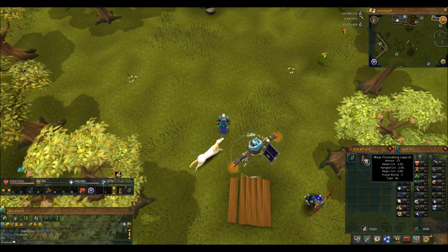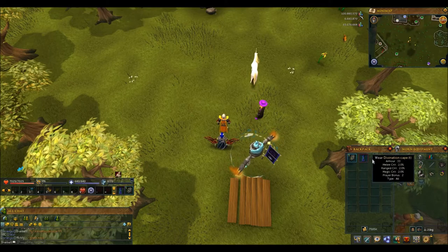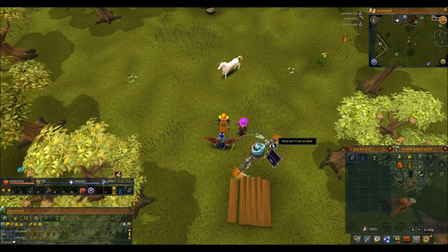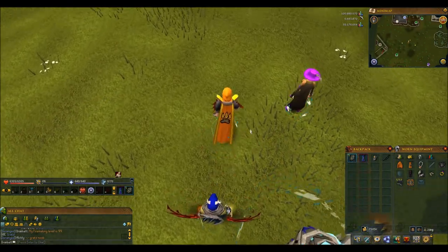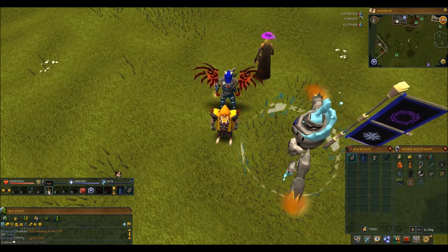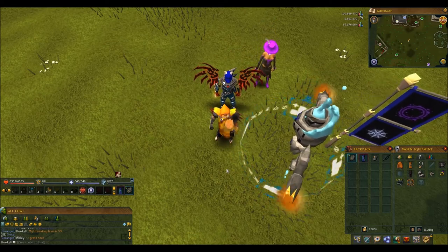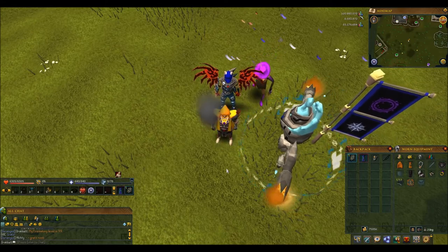There we go. I'll take off the bow this time so it's a little bit easier to see. So, there's my new cape, and in my new skill cape animation, I guess I get to play with fire.